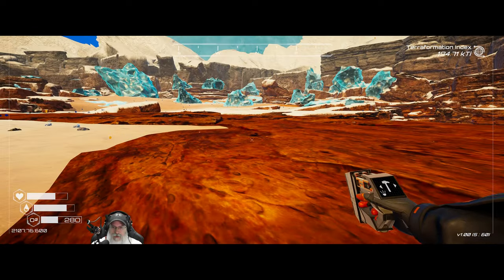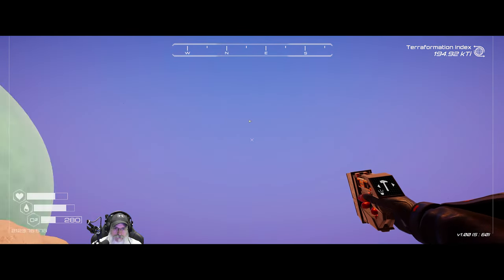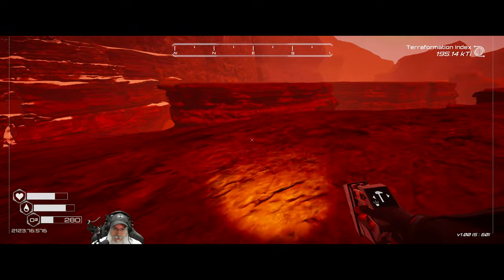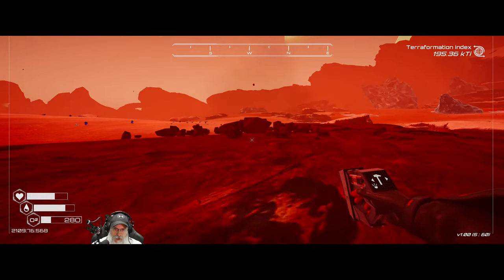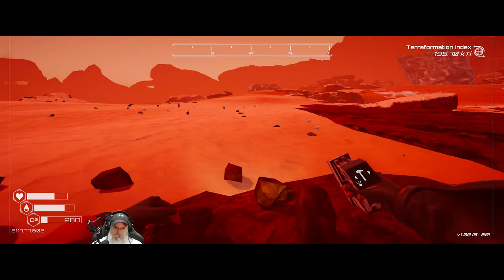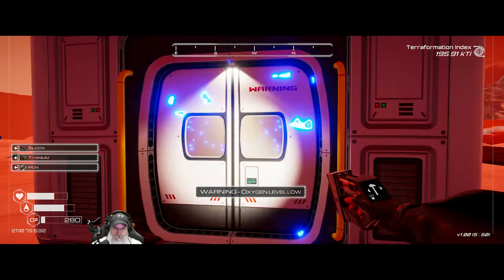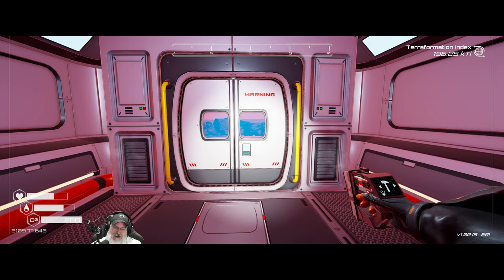I'm going to go ahead and let you go here, and we'll start the next episode by getting started building our base — we're going to build it right on the edge of the cliff with that awesome view over there. Let's pick this stuff up, especially if it's aluminum. So with that being said, I'm going to let you guys go. Thanks everybody for watching. I hope you guys enjoyed this episode, and if you did, please hit that like button and subscribe to the channel. Leave a comment, share the video. Catch you all in the next episode. Bye-bye.